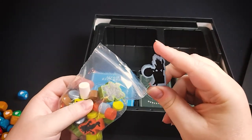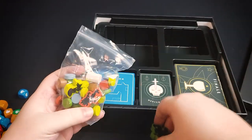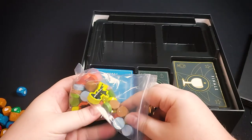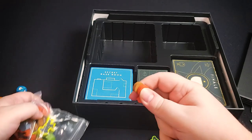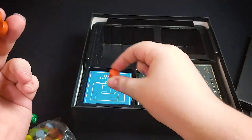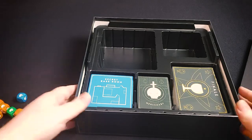We've got wooden components: your henchmen meeples, basically player pieces for different players. You've got a round tracker. Then you've got discs — several of them. You'll use them to track your attraction, and use the thicker one for your turn order on the turn order track.